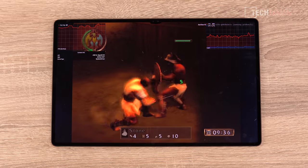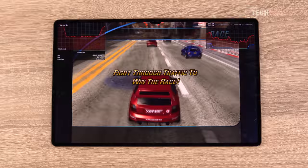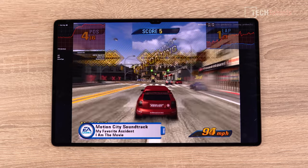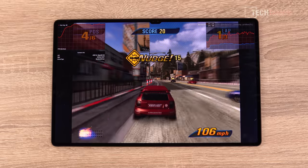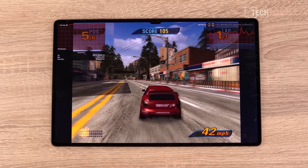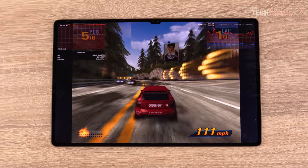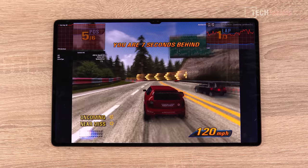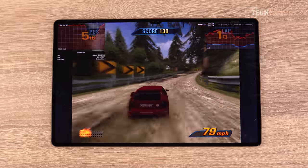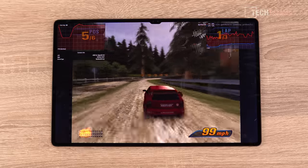Testing Burnout 3: Takedown now — a steady, smooth, solid 60 frames per second. The CPU is at about 60% load, so it's not really stressing out the Snapdragon 8 Gen 1 at all. PlayStation 2 emulation on the Tab S8 Ultra is just rock solid with very good performance overall.